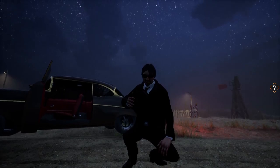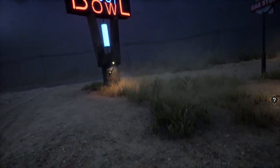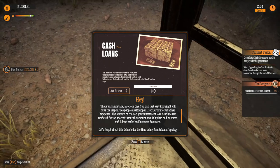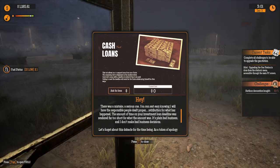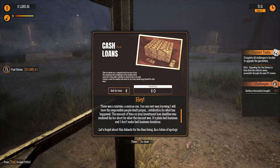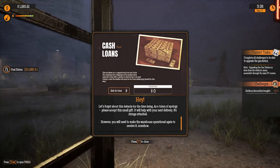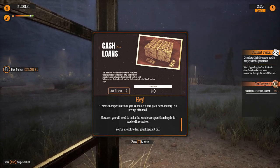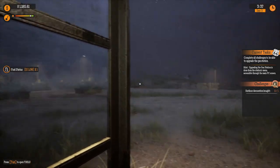Wake up, Sam — you've got a gas station to run. Did he just leave me here and I just pass out again? What the hell? There was a mistake — a serious one. You can rest easy knowing I will have the responsible people dealt proper retribution for what has happened. The amount of time on your investment loan deadline was rendered far too short for what the amount was — it's plain bad business. And I don't make bad business decisions. As a token of apology, please accept this small gift — it will help with your next delivery. However, you will need to make the warehouse operational again to receive it somehow. All right, so we got to make it to the warehouse next.